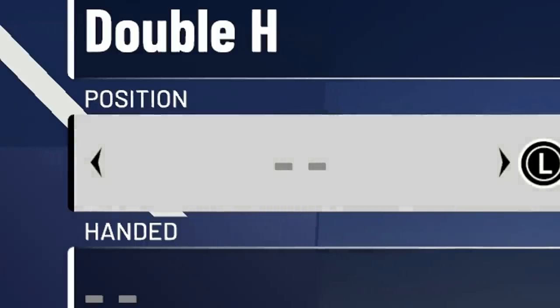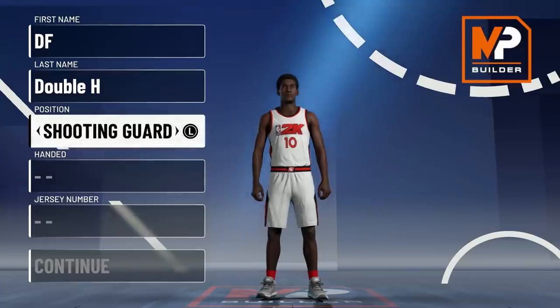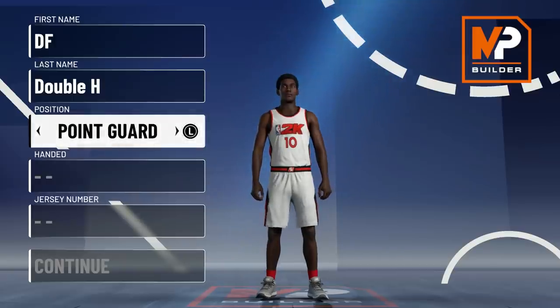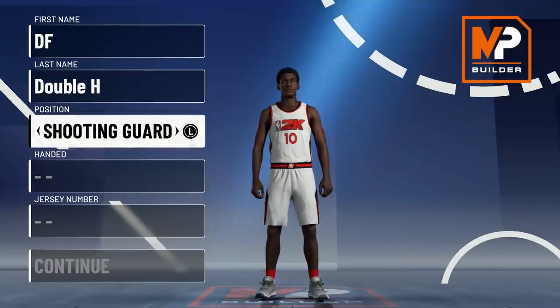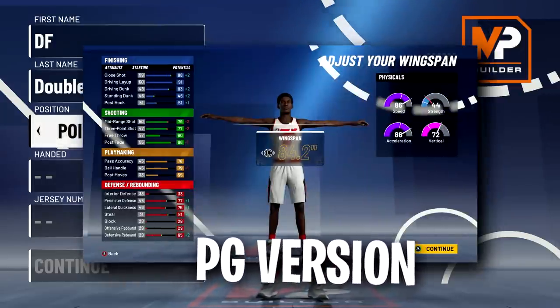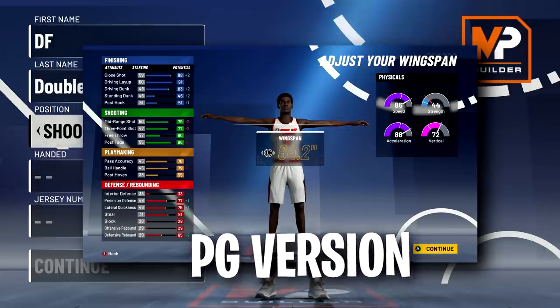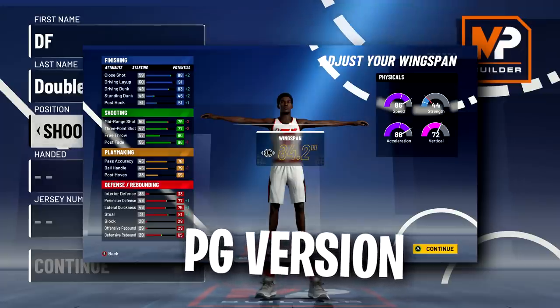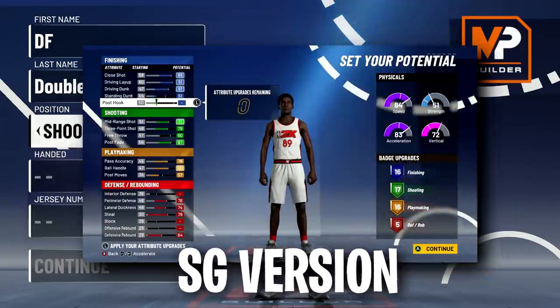The first thing we have to decide is position. We could go point guard, shooting guard, or small forward. Small forward just doesn't have better attributes or badges and is a little too slow, so I'm not going with small forward. I made this exact build on both point guard and shooting guard and compared the stats and badges directly — shooting guard is better, with better attributes and better badges.